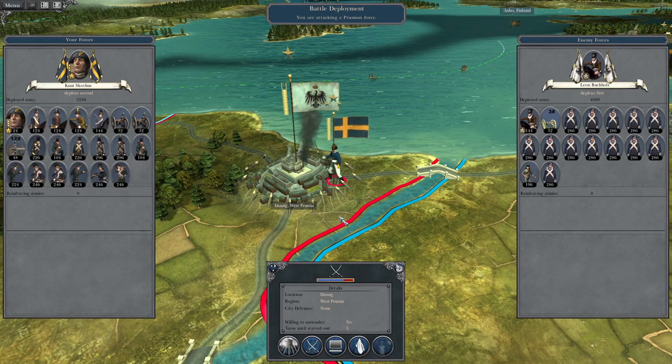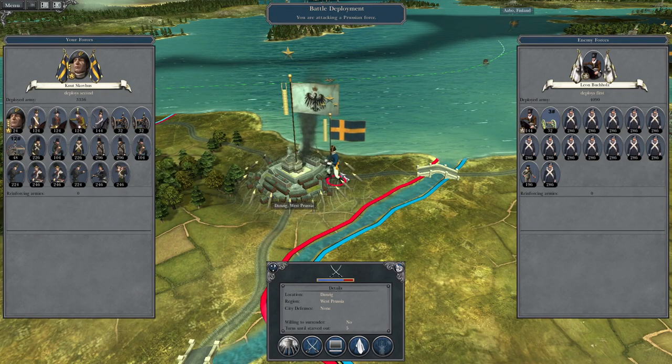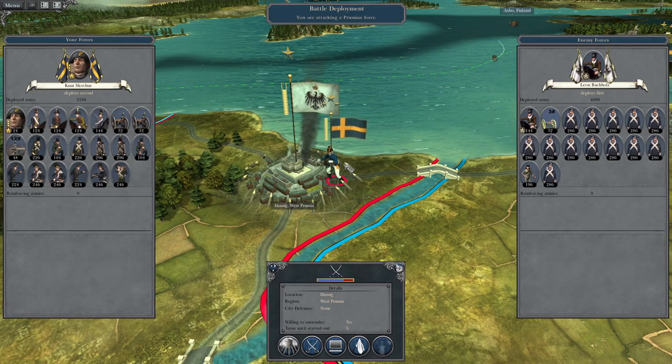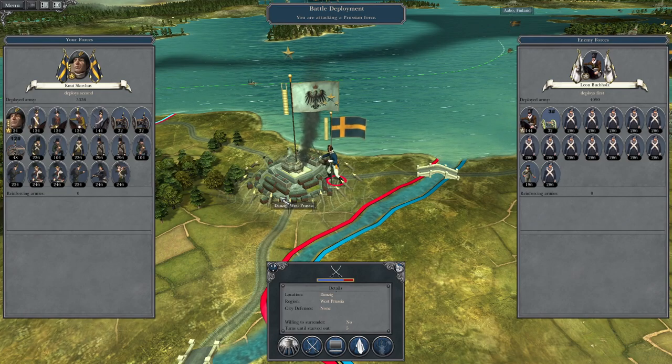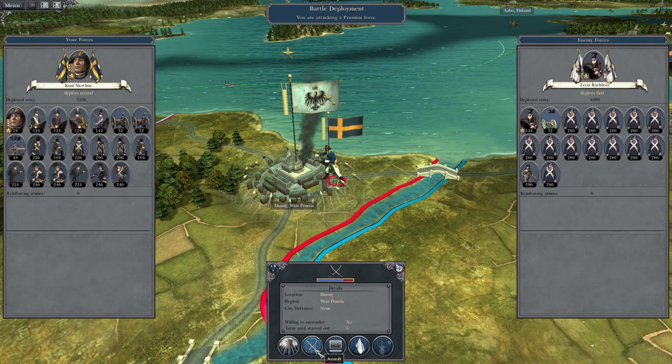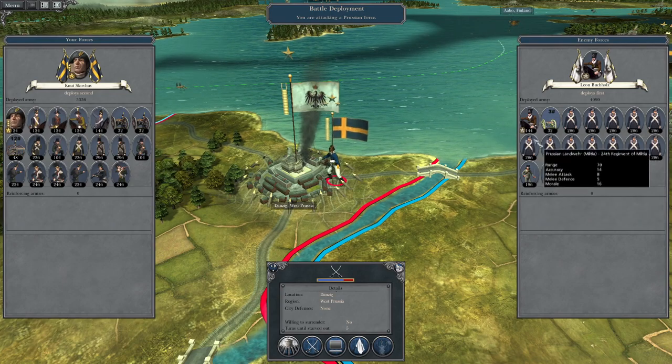What's up guys? This is Brofman and I am back to bring you the next episode of my Napoleon Total War Let's Play as the Swedish Empire. So to pick up where we left off, we have pretty much blown a hole right through the Prussian Empire and we're going to attack the northern city of Danzig and bring it into our forces. As we can see, most of their army is just militia.